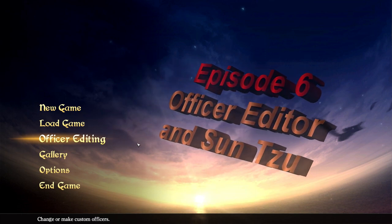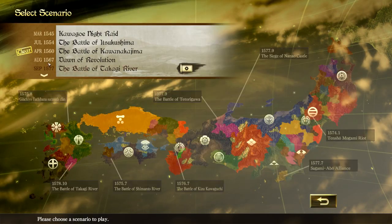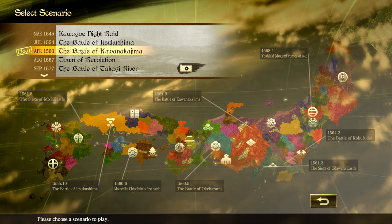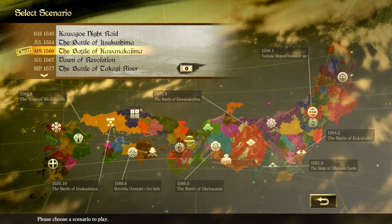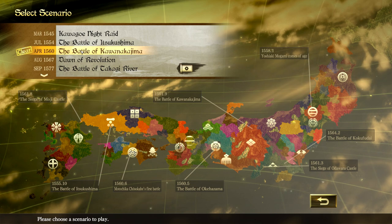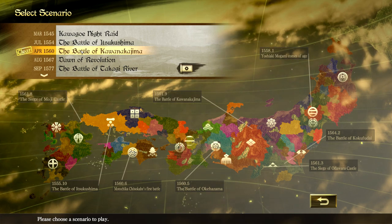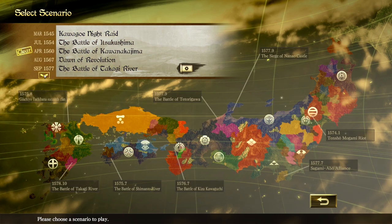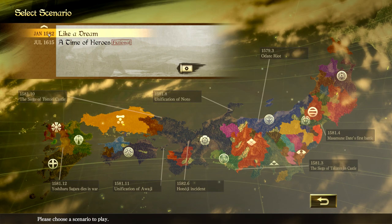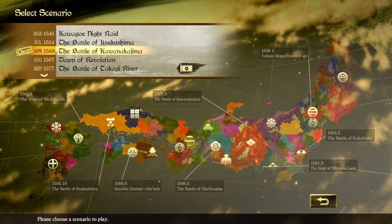This is the main screen. Before I go into the officer editing, I just want to look at the new game. I have cleared the Battle of Kawanakajima, the April 1560 start, as Nobunaga Oda. If you look at the bottom you'll see the 1560.5 Battle of Okehazama, which I showed in a prior video. I haven't bought any DLCs yet. You get to 1615, A Time of Heroes. You have several starting points and obviously tons of clans to choose from.